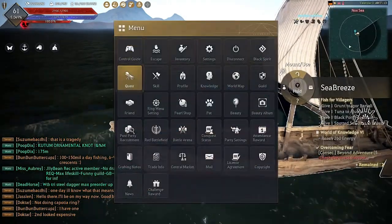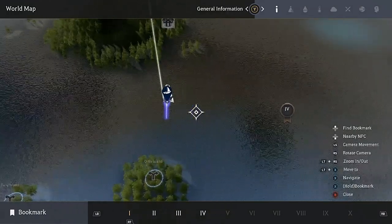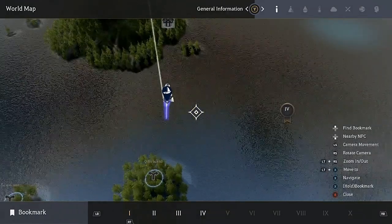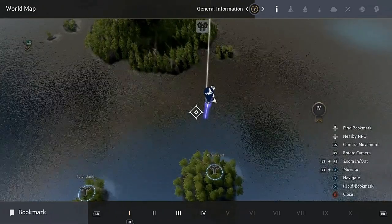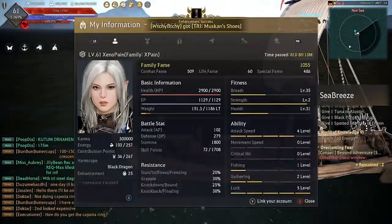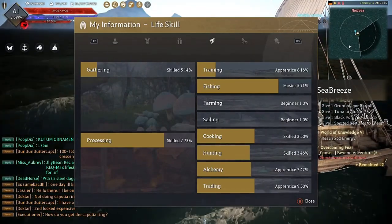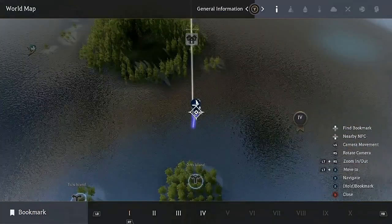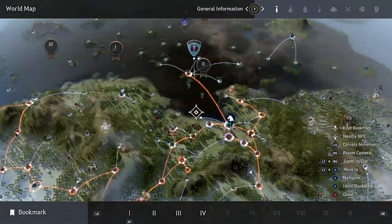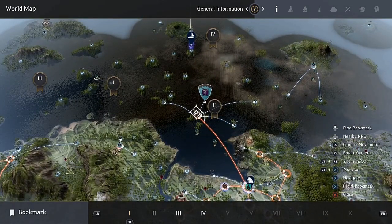Equip your gear, come out to Lima Island, and start AFK fishing from beginner one — yes, the Belanos Rod can be equipped at beginner one. Continue AFK fishing here while you're off the game. I'm master five myself, so I don't need to do this anymore, but once you hit skilled one you'll want to start hotspot fishing.